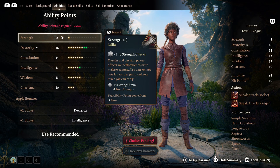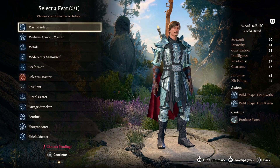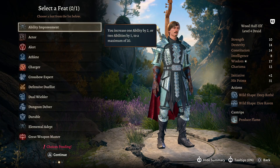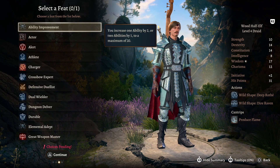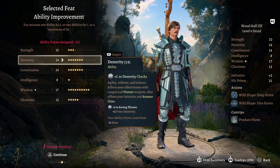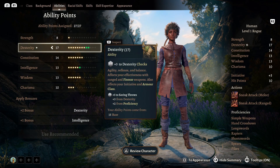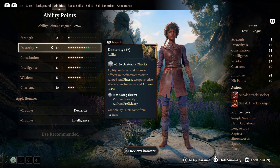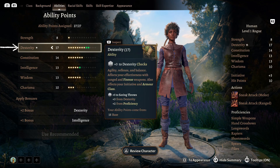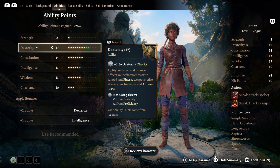At every fourth level you can choose a new feat. Since the max level in Baldur's Gate 3 is only 12 and not 20 like in D&D, you get to pick a feat 3 times. This is a list of extra bonuses — one option is Improve Ability Scores, which allows you to increase an ability by 2 points or two abilities by 1 point each. As a general rule of thumb, keep your primary ability as high as possible while not neglecting dexterity and constitution. Your primary ability is marked with an asterisk, but don't stress too much because you can respec after you meet a certain NPC pretty early on.